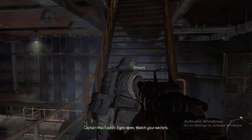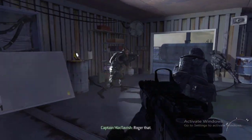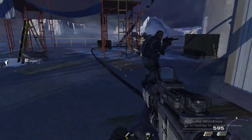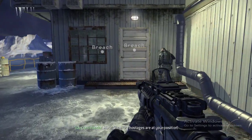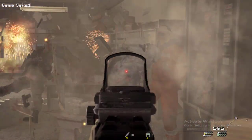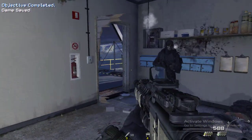Eyes open. Watch our sectors. Enemy helo patrolling the perimeter. Keep a low profile, Hotel 6. Roger that. Enemy helo, get down. Hotel 6, more hostages are at your position. Copy that. Clear. Control, all Deck 2 hostages secured.